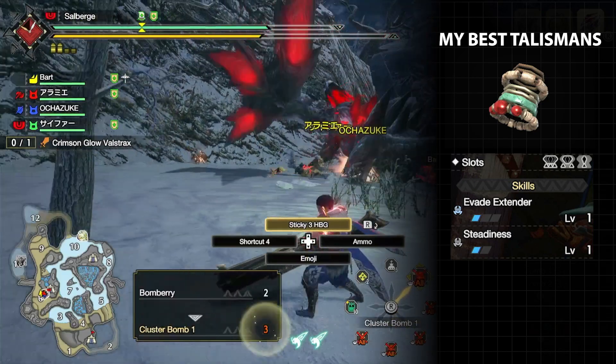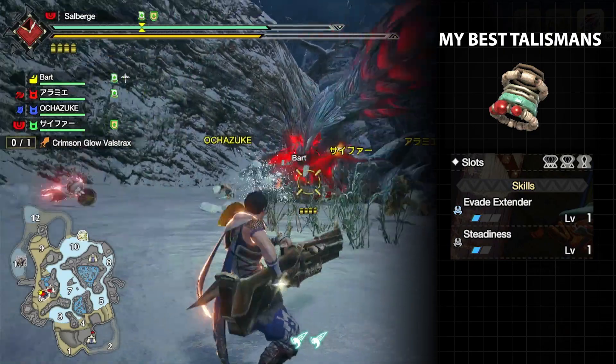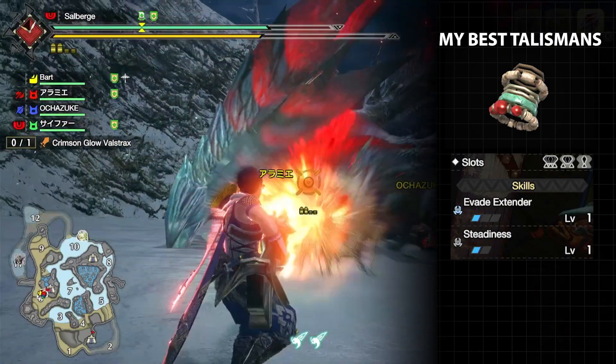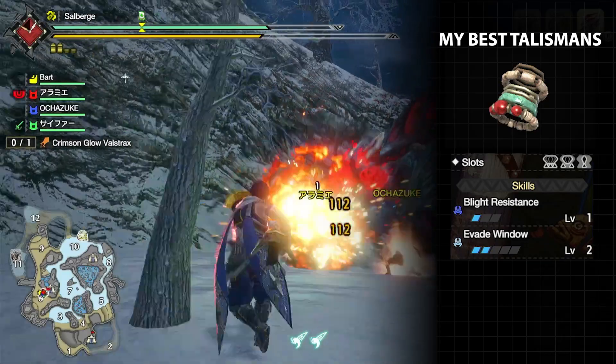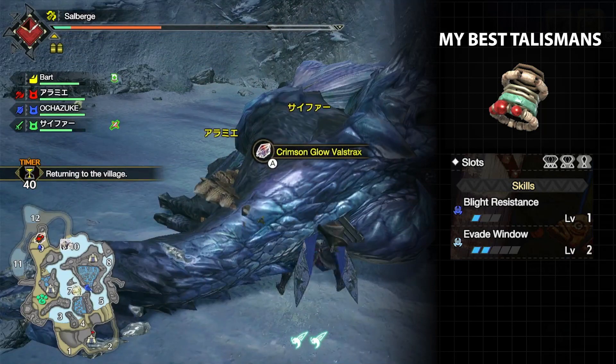Evade Extender 1 and Steadiness 1 with a three-two-one slot — I use this in almost every build I have because Evade Extender is such a good quality of life skill even at level one, and for my gunner builds I even have built-in one level of Steadiness. Evade Window 2 and Blight Resistance 1 with a three-two-one level one slot — again, a good level two skill to have with great slots.